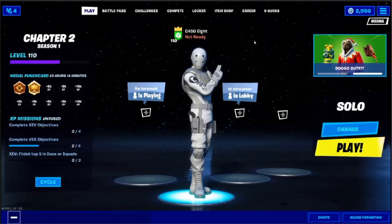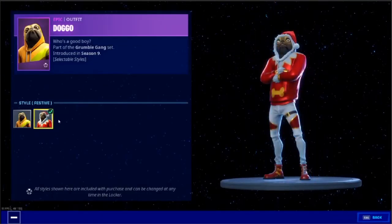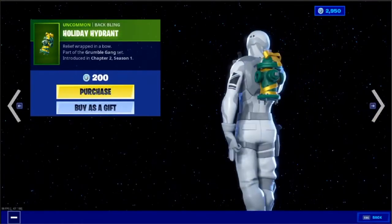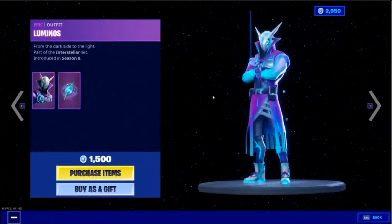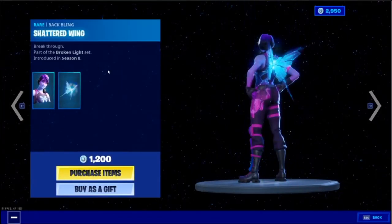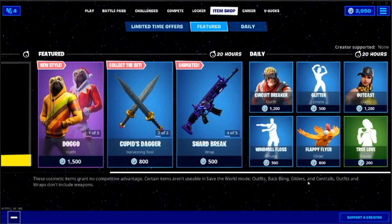Now for the item shop — we've got Doggo and a festive Doggo as well, with a festive pickaxe and back bling. We've also got Stoneheart, and then these two skins which always show up at the same time but for some reason are in different sets. No new emotes or anything like that. And all the Star Wars stuff has exited the shop.